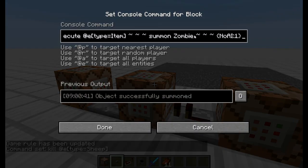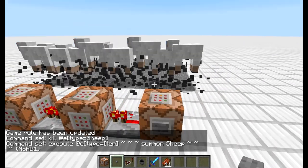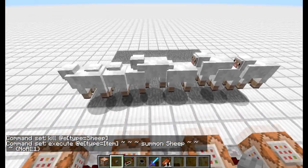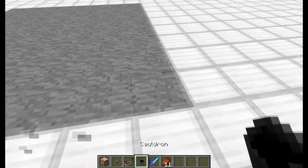Melyik volt az idézés? Ez. Jó. Tehát most így egyszerre app. Négy parancssal legyártotta, nem tudom hány bárányt. Csak kinyírom őket. És akkor ezt ugye lehet nagyobbra is venni.